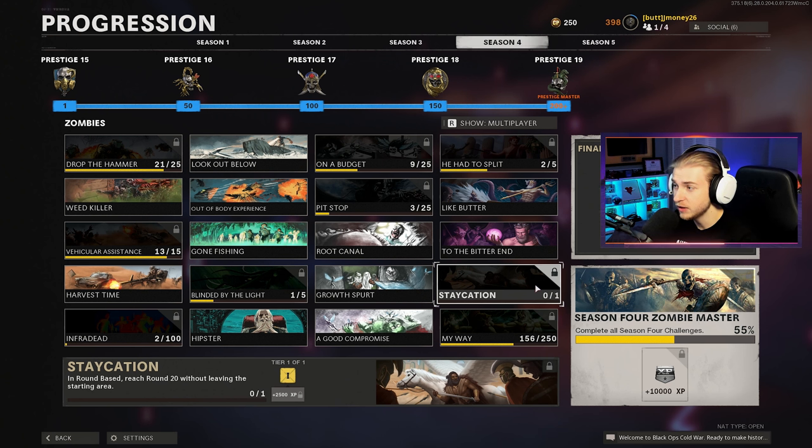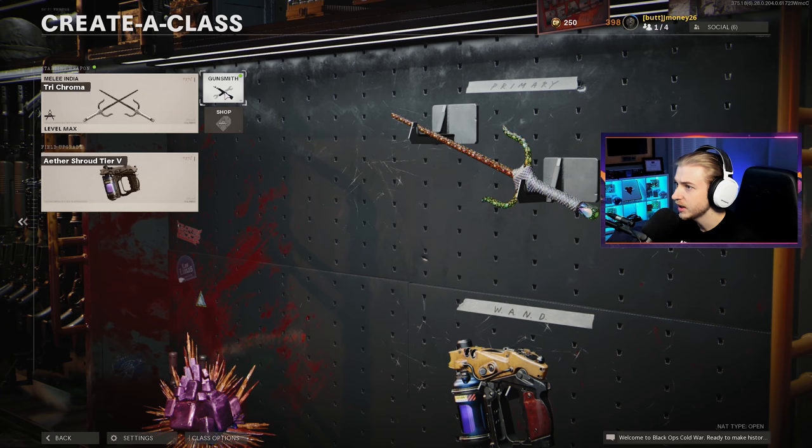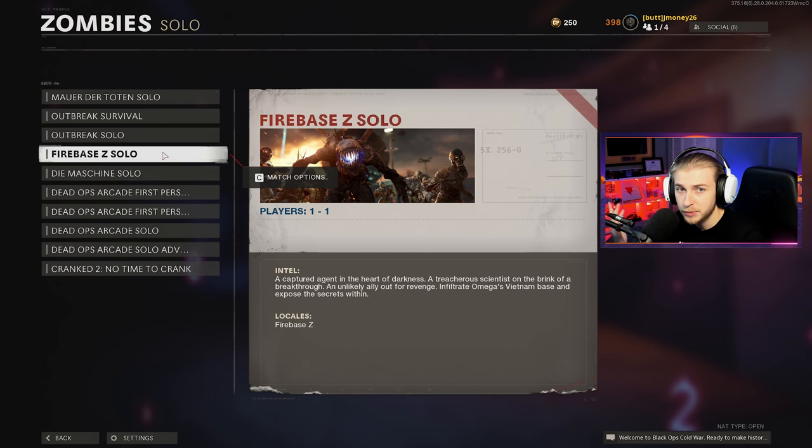Now it doesn't seem that difficult, but I'm going to be trying it with rampage inducer and we all know how my luck is with rampage inducer. So this might take a few tries. I think I'm going to go with the same class I used to get the scythe dark aether, and that's going to be the scythe obviously in aether shroud. We might as well use the map I'm most familiar with and hop on Firebase Z.